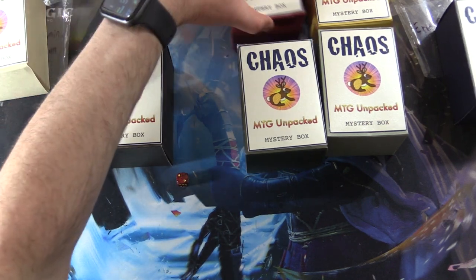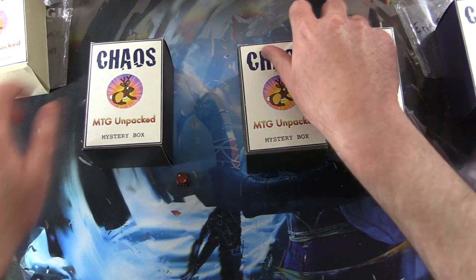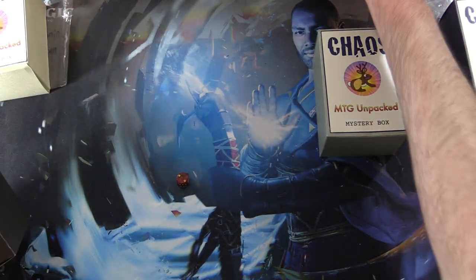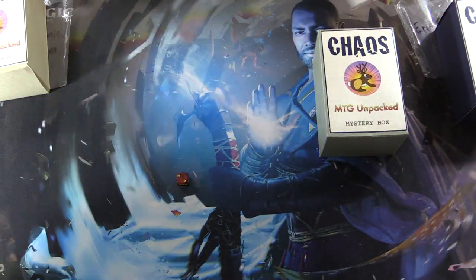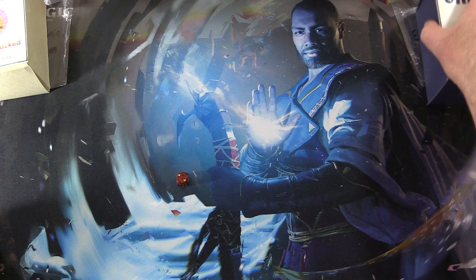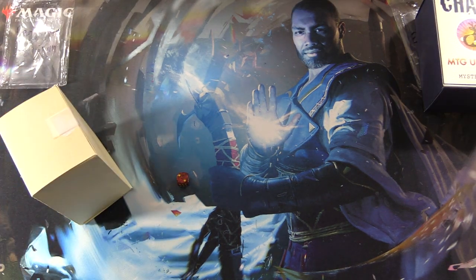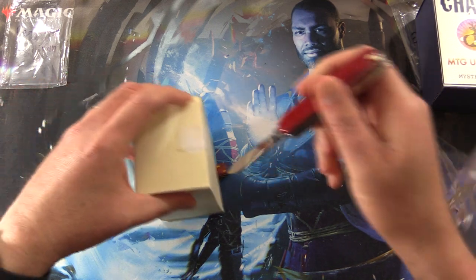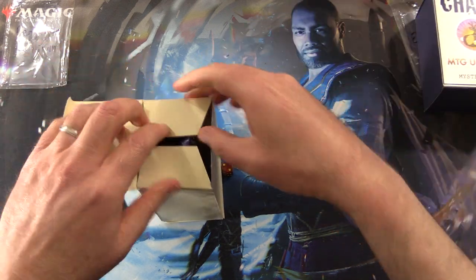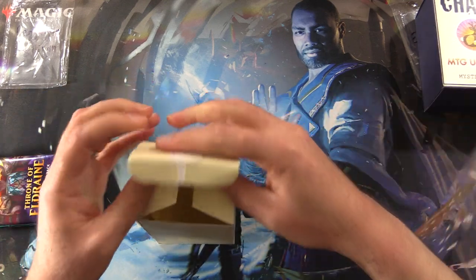The theme this month is Wizards, so we don't just have blue wizards — we have wizards of all sorts of colors. If you have any guesses for what the foils are in here today, leave them in the comments section below. Okay, let's get into it and see what juicy goodness we have.